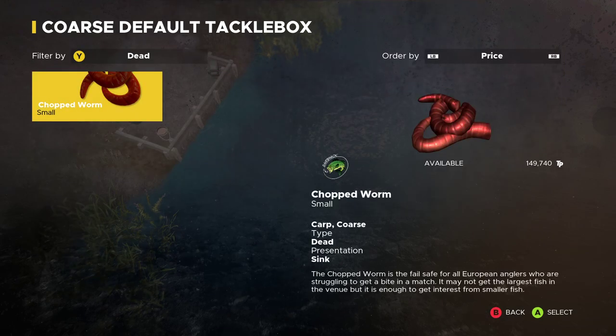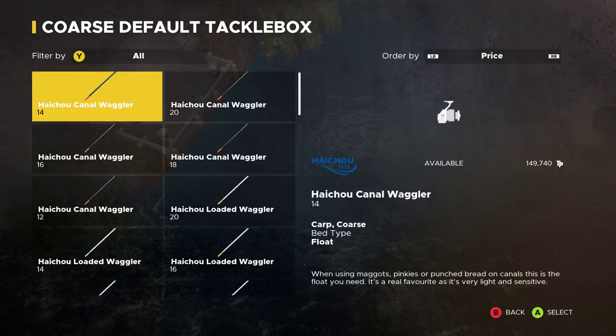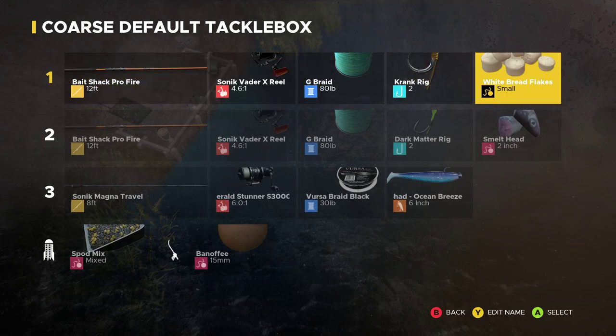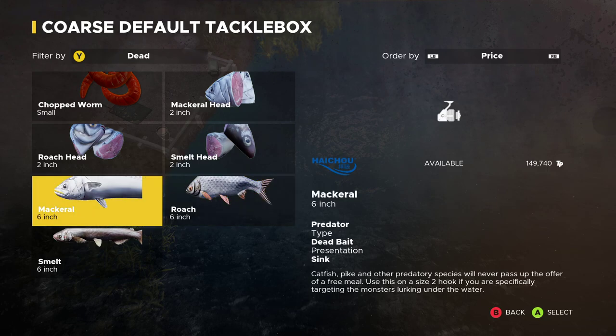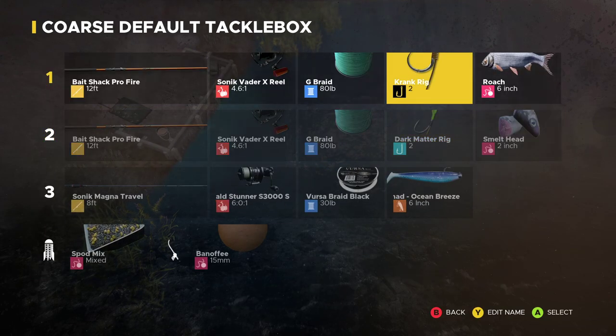So I go over here and equip the number two hook — it doesn't matter which kind. I'll put on the two crank rig, then I'll go back to the dead bait section, and boom, there they are. All you have to do is buy yourself a number two hook and you'll have access to all of these large dead baits.